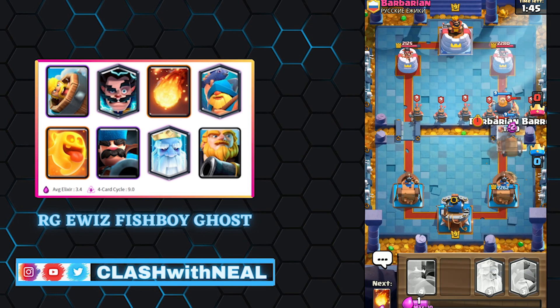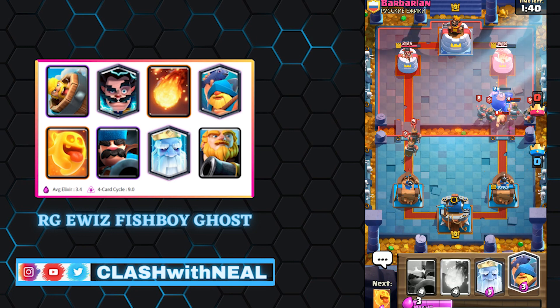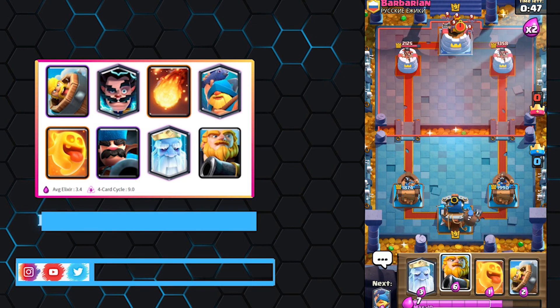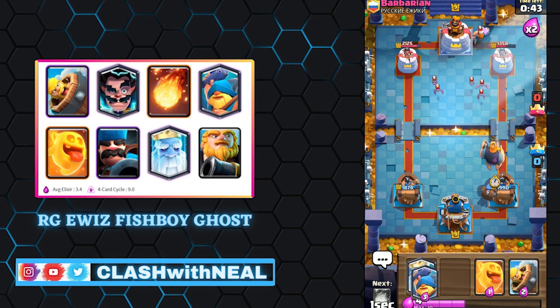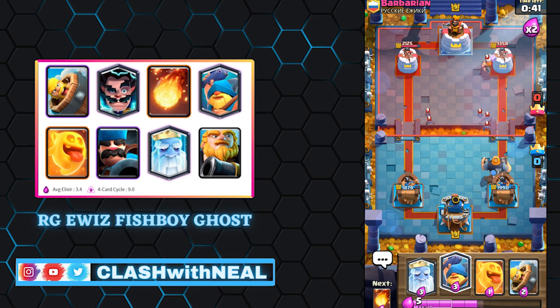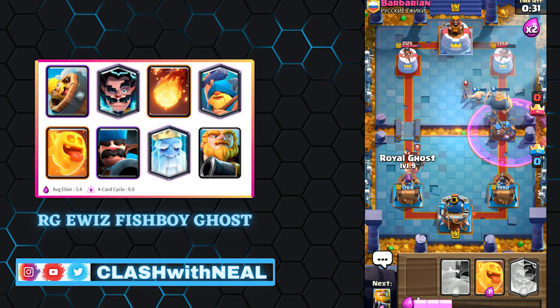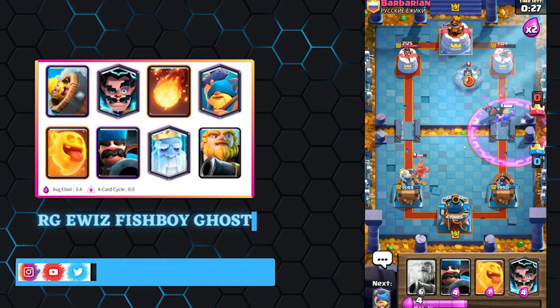There are two ways to play the Royal Giant depending on its area of deployment: at the bridge or behind the King's Tower. If your opponent is behind in elixir or doesn't have his counter cards in hand, deploy your Royal Giant directly at the bridge. If you are full elixir and your opponent is not playing, place your Royal Giant behind the tower and watch what your opponent plays.